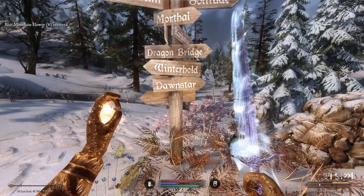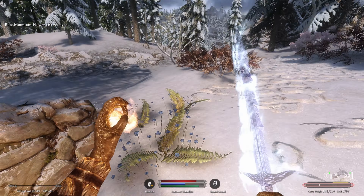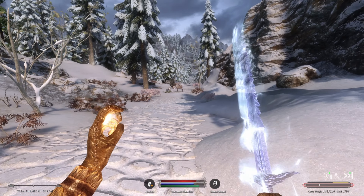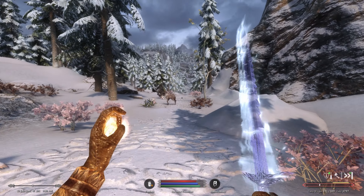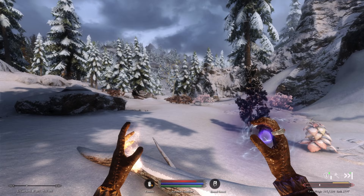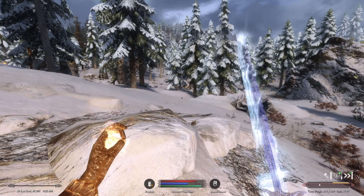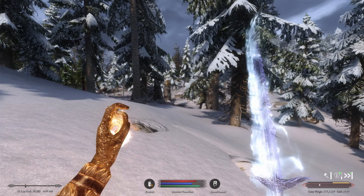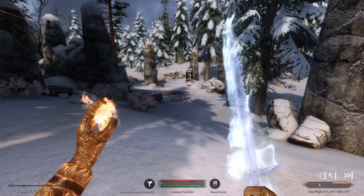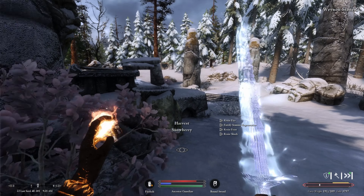Dawnstar is this way. The northern wilds can be very dangerous — not just from enemies but from the cold as well. A saber cat appears up ahead but gets distracted by a deer. We pass some waynes and stones.